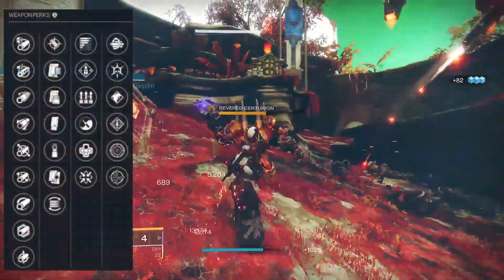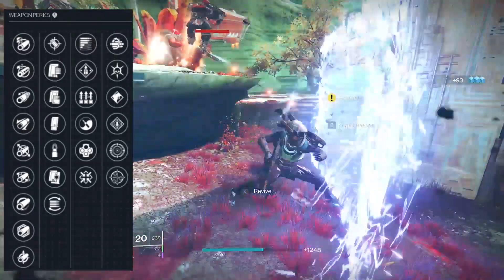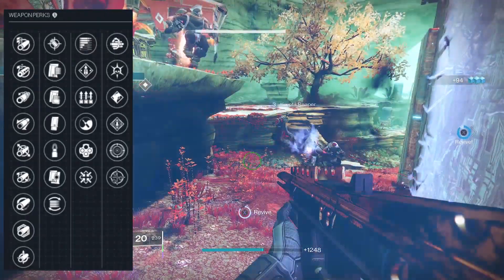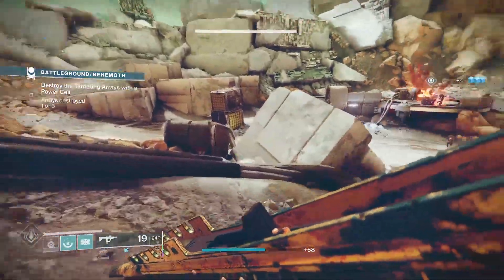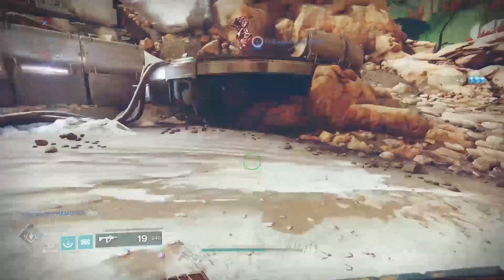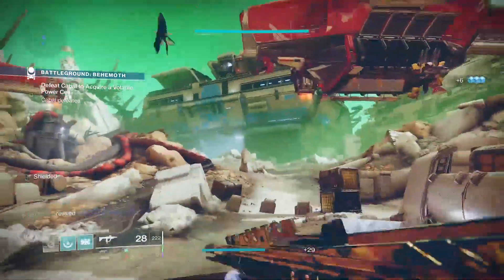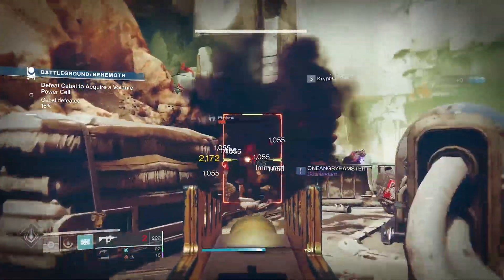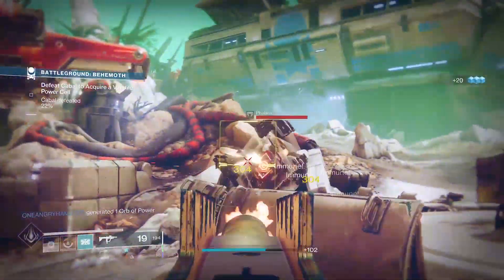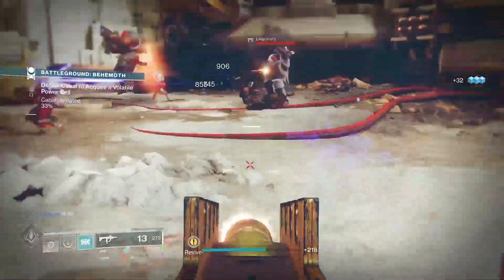First up in the barrel slot, we have Arrowhead Brake, Chambered Compensator, Corkscrew Rifling, Extended Barrel, Fluted Barrel, Full Bore, Hammerforged Rifling, Polygonal Rifling, and Small Bore. When it comes to PvE, you definitely want to look for anything with stability buffs or range. Prioritize stability if you're on console and range if you're on PC. My recommended barrel for PvE would be either Small Bore or Polygonal Rifling, and for PvP, either Extended Barrel or Hammerforged Rifling.